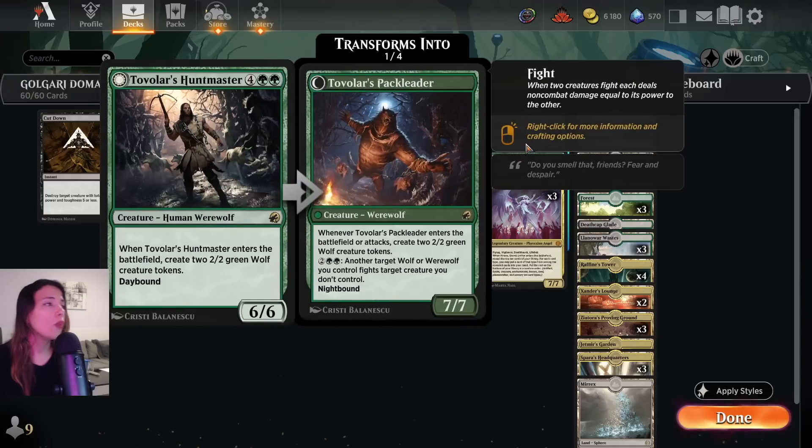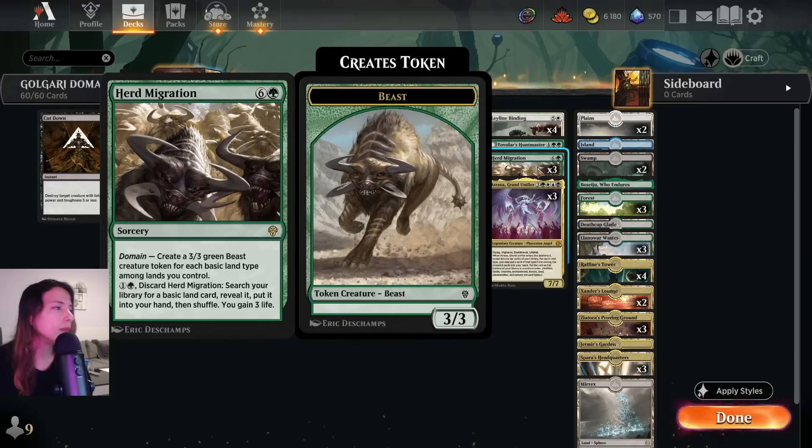We have Tovolar's Master. We need a 6-drop in this deck and this fits perfectly. It's a 6 mana 6/6, and whenever it enters the battlefield, create 2 2/2 green Wolf tokens. It also has Daybound/Nightbound — if it becomes night, this gets even crazier. I love winning with Wolves because they are so adorable. This card is a must and definitely fun to have in the deck. We have 3 Herd Migration — 7 mana, it has Domain. Create a 3/3 green Beast for each basic land type you control.